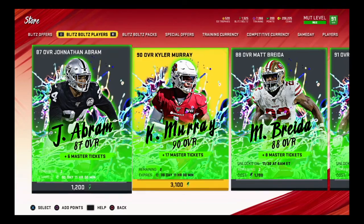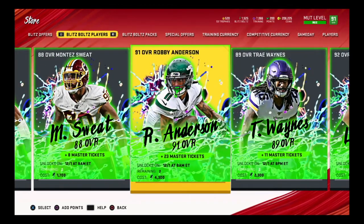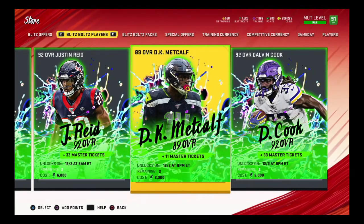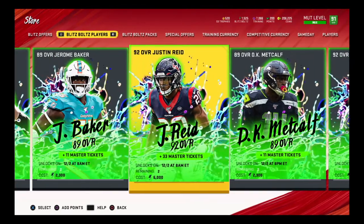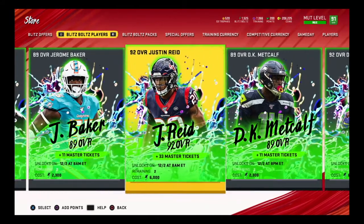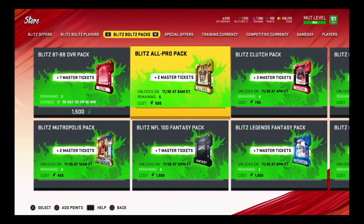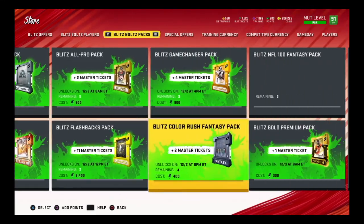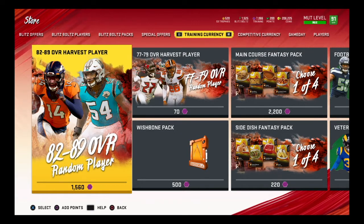Players are being released every eight hours or so - Connor Murray and others. When you buy them you get master tickets: plus 23, plus 8, plus 33 for bigger ones like Dalvin Cook and Justin Reed. Those master tickets are used to complete the master sets. The 6,000-bolt players give the most tickets but cost a lot. Unfortunately, there are no training packs in this promo, which sucks because a lot of people stocked up on training points.